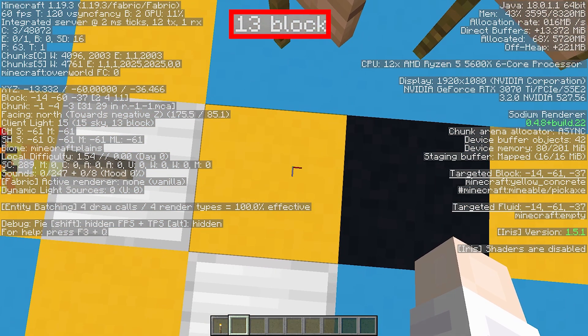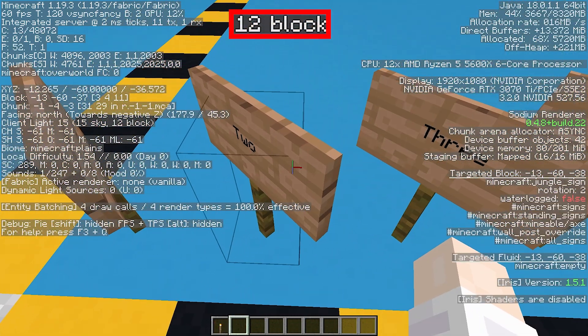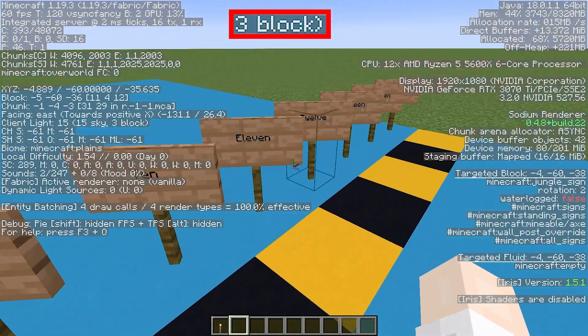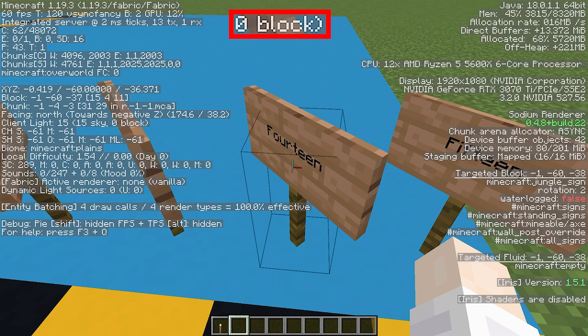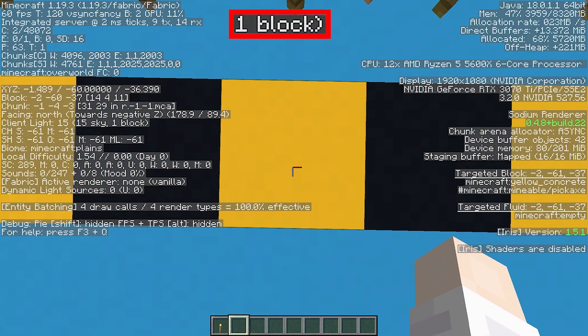Now, one block along, you can tell it's gone down to 13. If I move again, 12, 11 and so on. All the way down here at 14 blocks, it now says 0. But at 13 blocks away, we have a light level of 1.